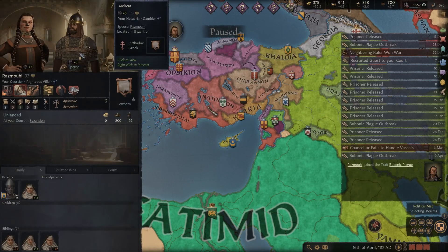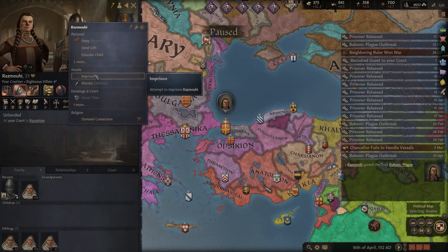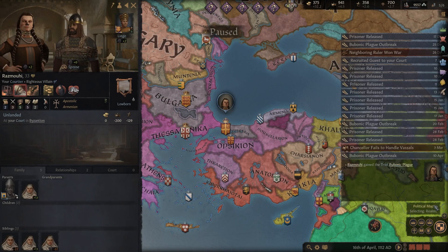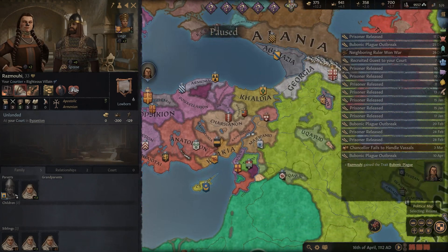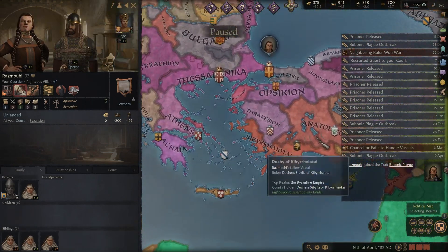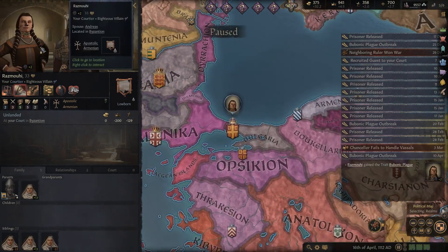She's got the bubonic plague and she's married to Andreas. Yes. Is there any sort of map mode? Governments, development, terrain, countries - none of that. I do not like this plague outbreak.